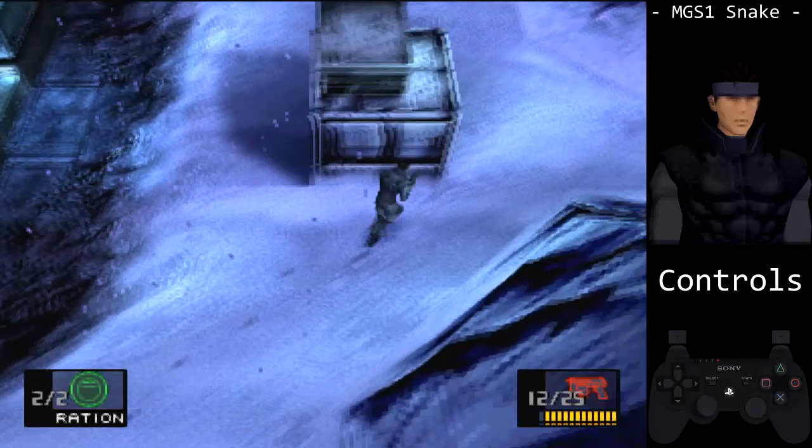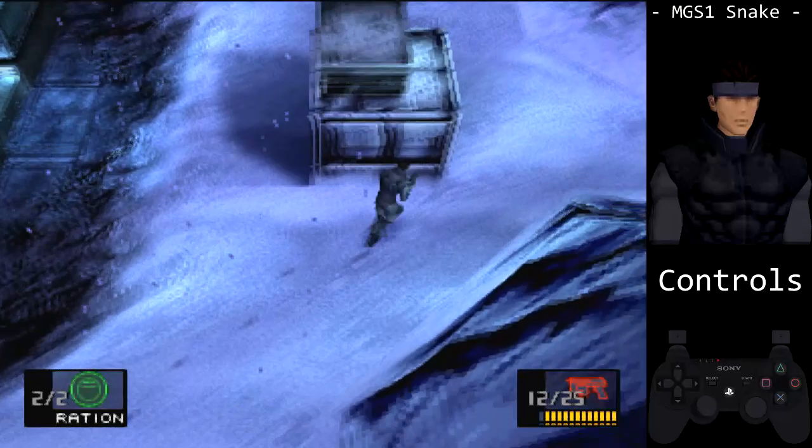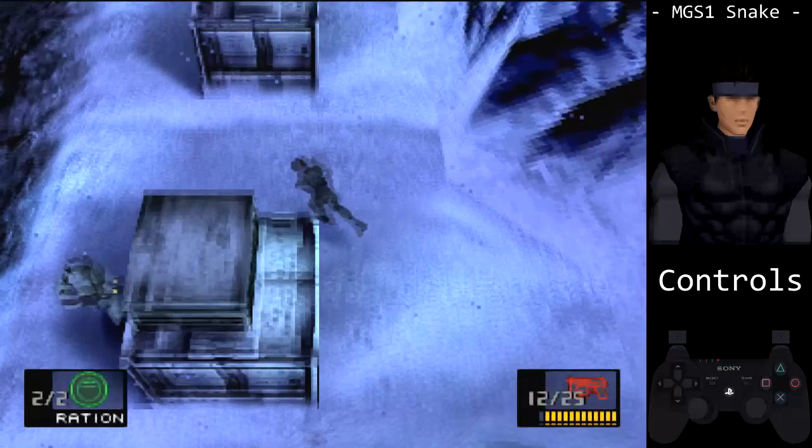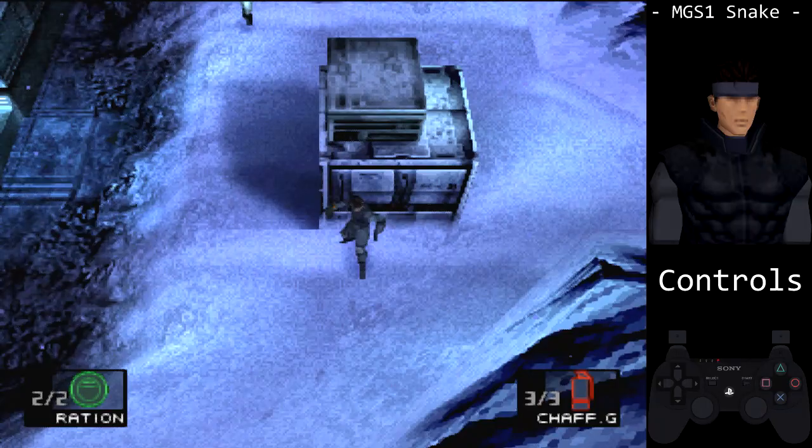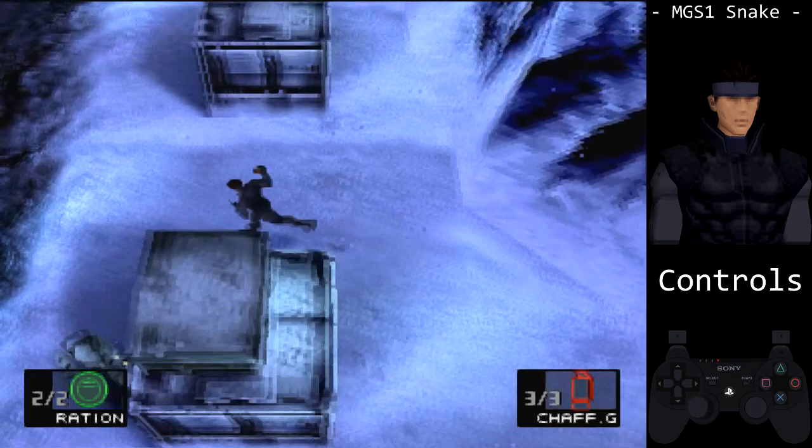You can press L1 or R1 to equip or unequip whatever you have in your slot. To choke a guard, approach from the rear and don't hold a direction while tapping square to choke them out. To knock, go against the surface and press circle. To throw, approach a guard as if you're going to choke them, but hold a direction while you press square.